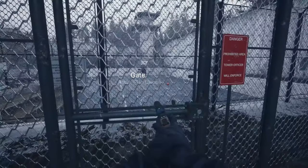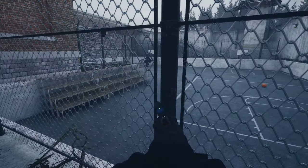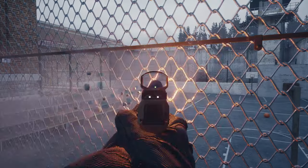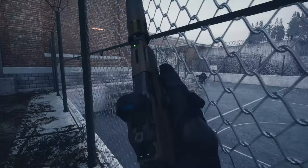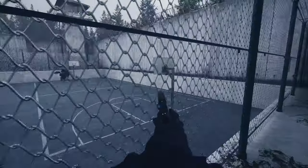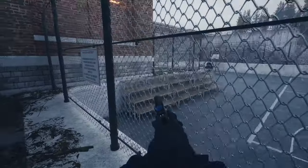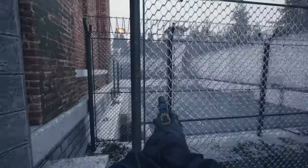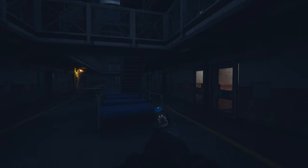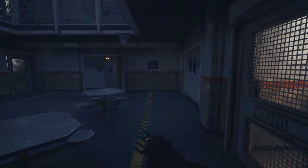The boss is spotted in the basketball court — he's fast and someone has aggroed him, possibly from gunshots. Players test whether they can shoot through the fence — they can't. The team needs to go around. The dev suggests making an extra entrance: tip the fence over as a ramp into the court, creating a one-way-in with exits only back through the prison doors.